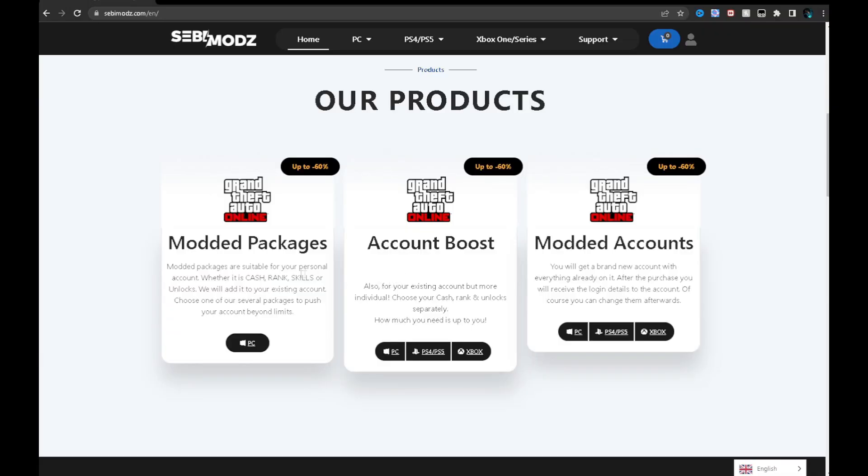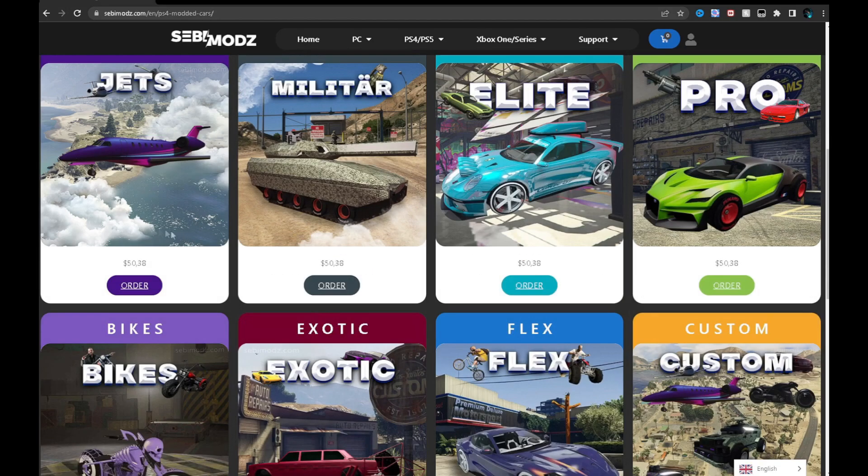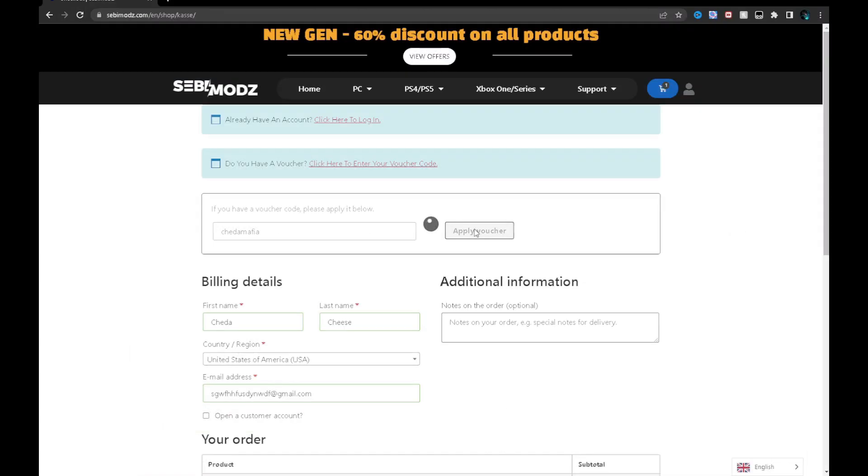Yo, a lot of you guys have been asking me on my Instagram and on my Discord how to make money in GTA 5 and how to get modded vehicles and modded accounts for very cheap. In that case, make sure you guys go ahead and check out my boys at 7 Miles — they offer very cheap GTA 5 services, as low as 20 bucks. Click the link down in my description to go to their website, and make sure you use my code Cheddar Mafia for 10% off at checkout.